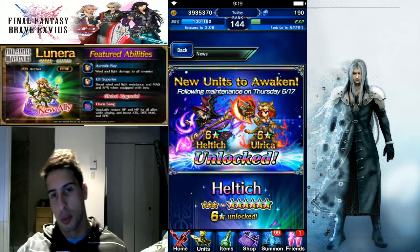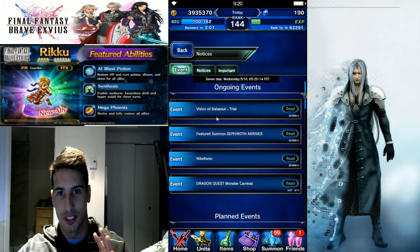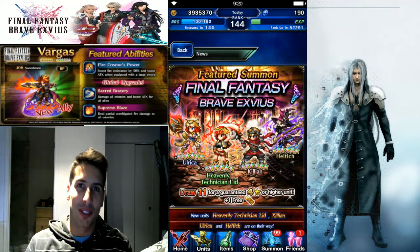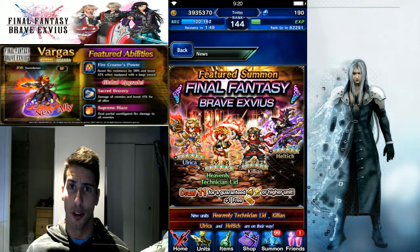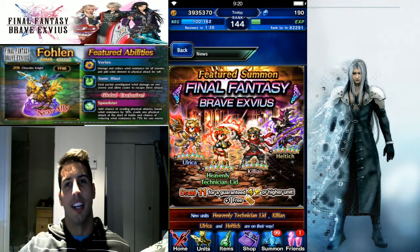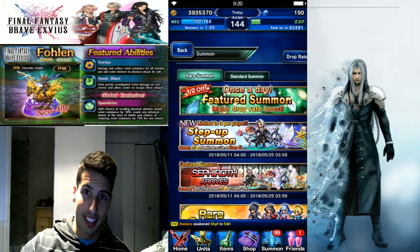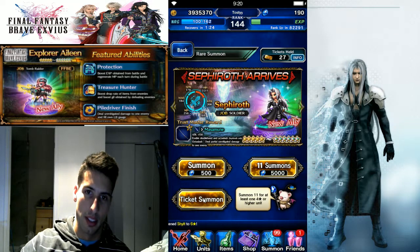New units awakening — Eltych and Alrika. We're not gonna talk much about them because we want to focus our energy on CG LID. This Friday I'm gonna post a video trying to pull for her. I have some tickets just waiting there. Hopefully CG Nicole will come the week after. I'm not gonna go crazy — maybe 10 to 15 tickets max — and then keep the rest for CG Nicole. Last week we got a lot of luck on the video, so let's see. We have 27 tickets and the buildup music.